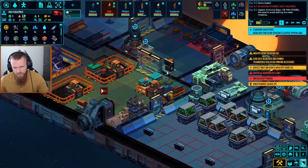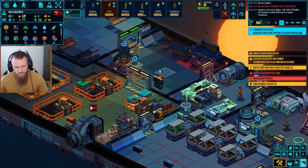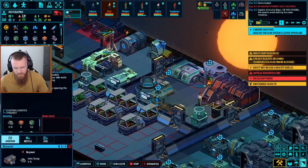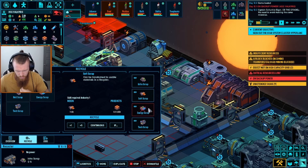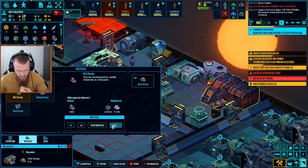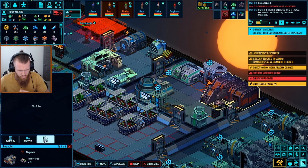Not enough system points for all our stuff. We definitely need this to get built, which means we need infra scrap, which means I need this to be focusing infra scrap over everything else. So let's go — no hull, no softness, no energy, no tech. I'd actually like to keep hull scrap going. Infra scrap — I'd like to have that as the priority.